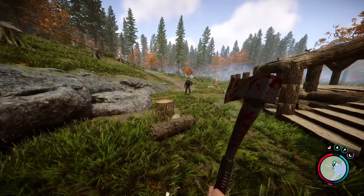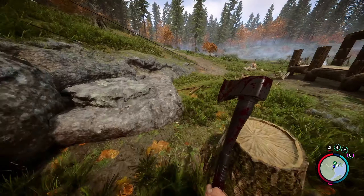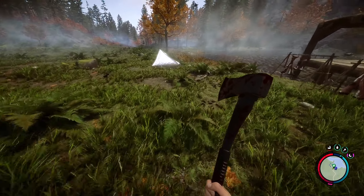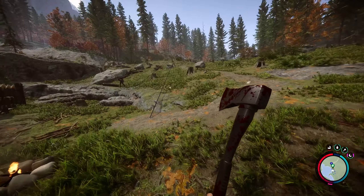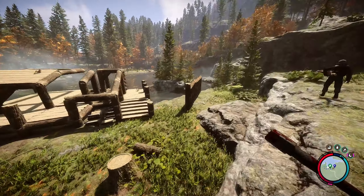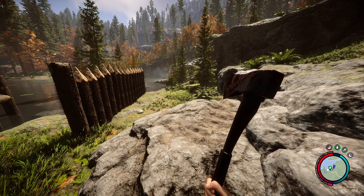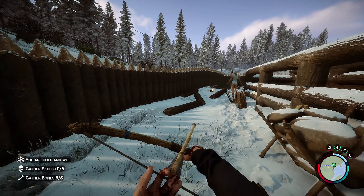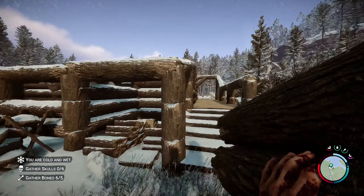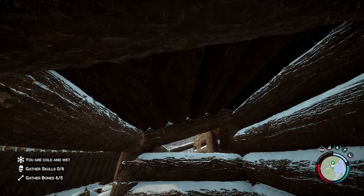So I'm just working on getting logs and gonna build this wall up this way and kind of round it off on this side. That'll be a pretty decent wall — nothing crazy because it's still gonna take a couple hundred logs. Coming up on the final additions here after fixing the house and getting the palisades sorted.